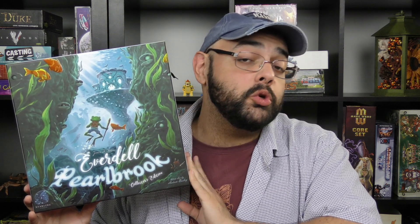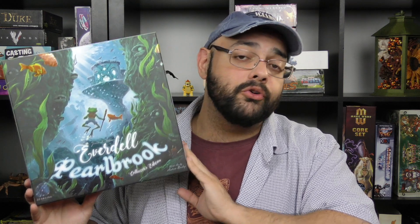In this box, you are going to get more of what you already liked in the original game. You're going to get more cards, more cute little meeple animals, and new special events. But you're also going to get a new sideboard that explores the world of Pearlbrook, which is sort of an underwater world. You'll have a new character — a new ambassador — that you can send out there to trade with them. You'll have a new resource, Pearls, that could turn out to be massive in the game, possibly leading you to collecting brand new wonders worth tons of victory points.